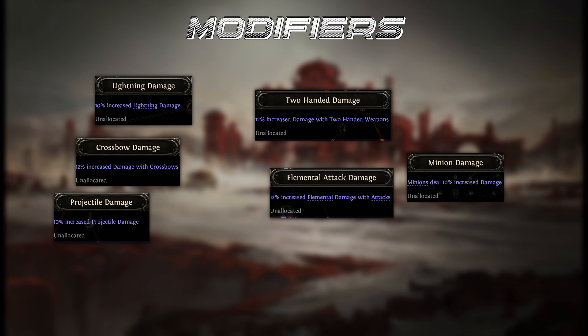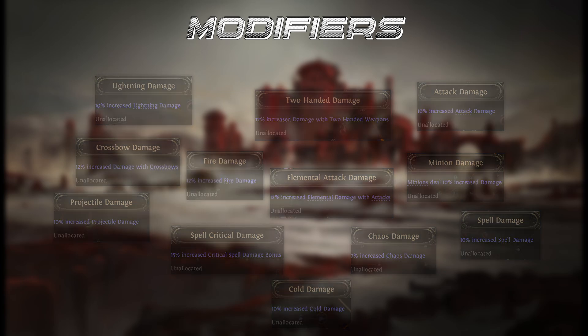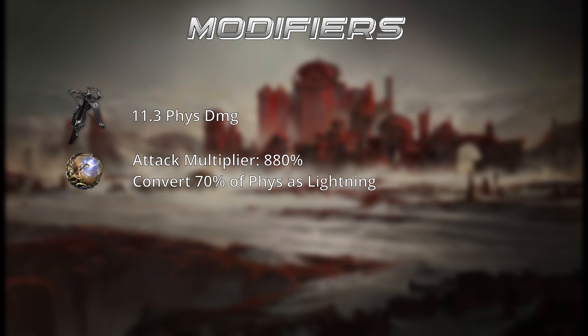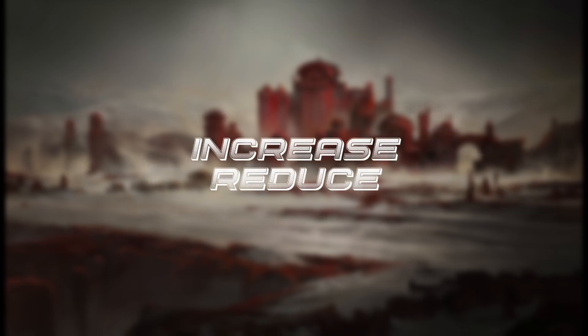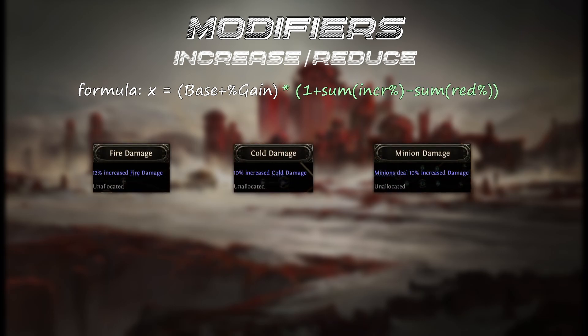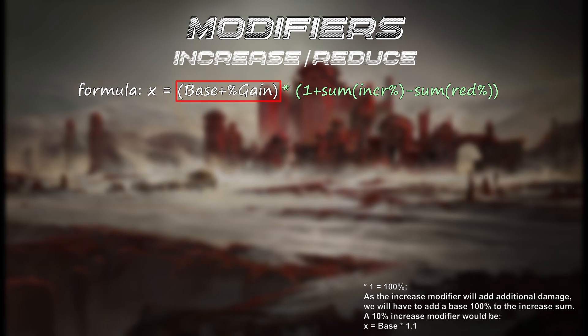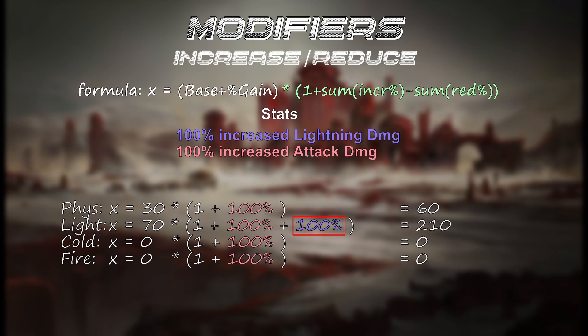Now let's talk about the modifiers and what they actually do — specifically the difference between increase, more, maximum, and gain. Percentage increase and reduced modifiers are additive with each other and are multiplied by your base damage. For this example, we'll take a total of 100% increased lightning damage as well as 100% increased attack damage. Note that increased lightning damage will only affect the lightning damage portion, not all damage.